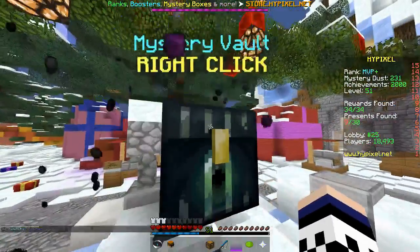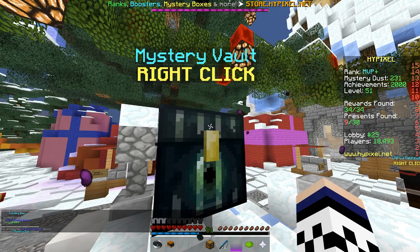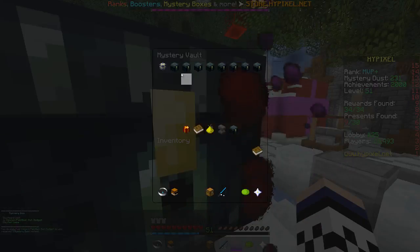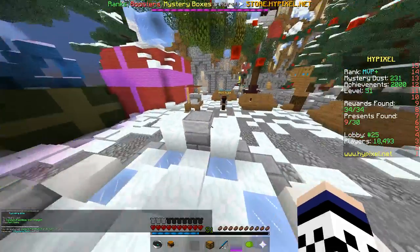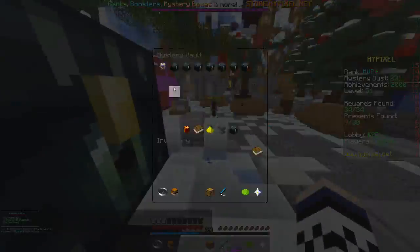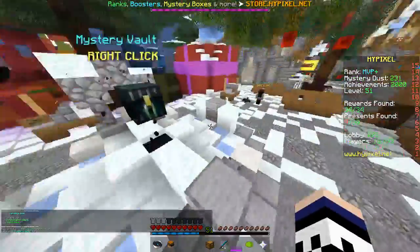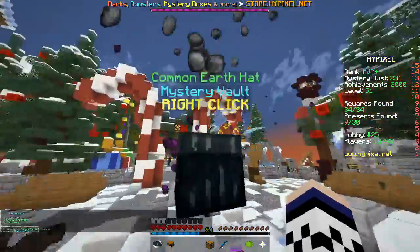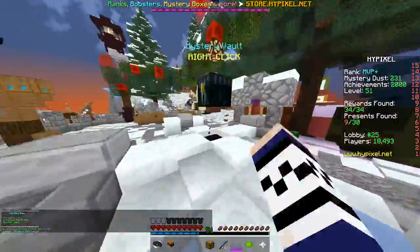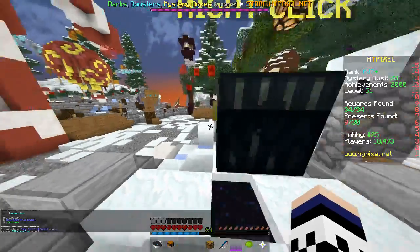So we just got a housing item but it was a common one we already had. If you didn't know already, you can find presents in this lobby. I've only really looked around for like five minutes, that's why I've only got nine. If you guys want to look around on the main lobby, please do that — you'll get like 6,000 coins for each game. But we did get a rare then, just not a very good one.